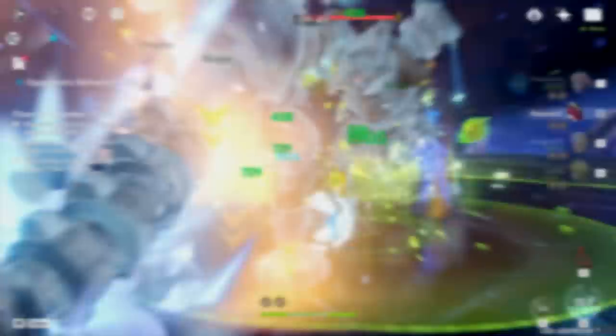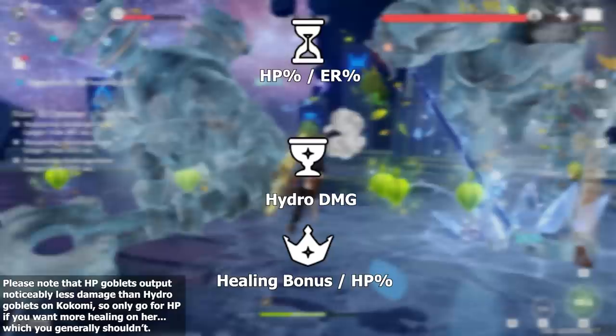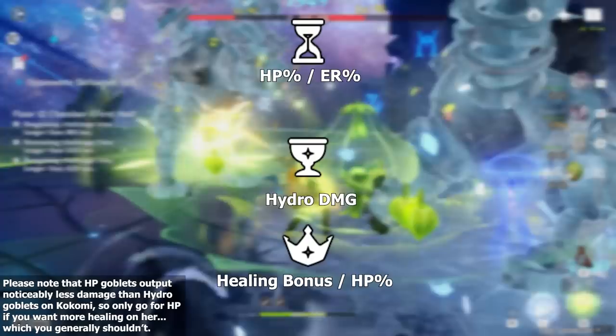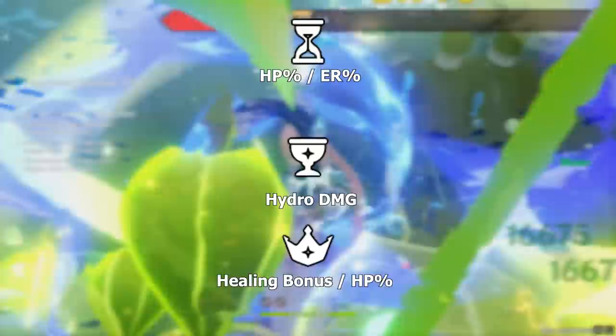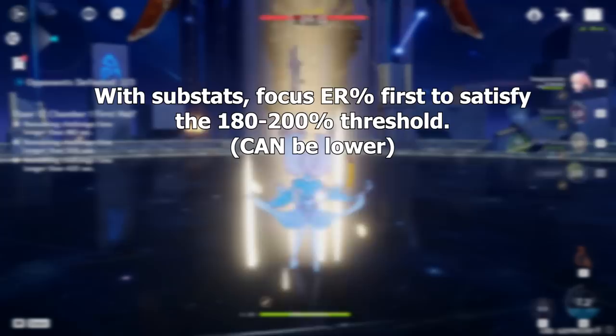As for her artifact main stats, there are quite a lot of routes depending on what your Kokomi needs. Generally, you'll want an HP or ER sands, a Hydro damage goblet, and a healing bonus or HP circlet. Keep in mind that healing bonus is quite valuable for Kokomi's personal damage thanks to her fourth ascension passive. As an off-field unit I typically run HP sands, Hydro goblet, and HP circlet, but if you need more energy recharge, swap to an ER sands instead. Also, if you really want to run a main DPS Kokomi, you'll have a much easier time running attack sands, Hydro goblet, and attack circlet than trying to build her crit ratio.